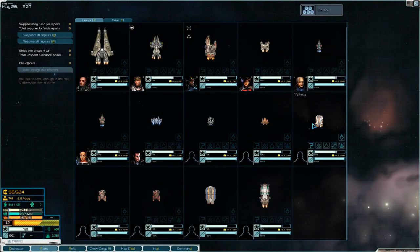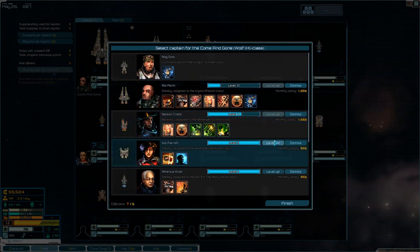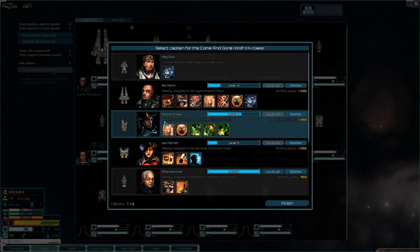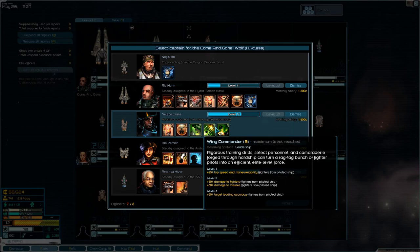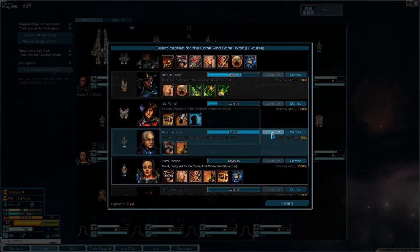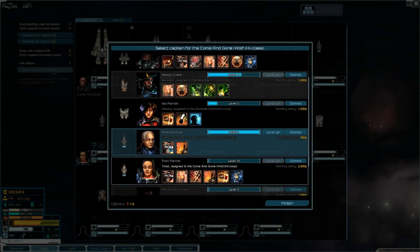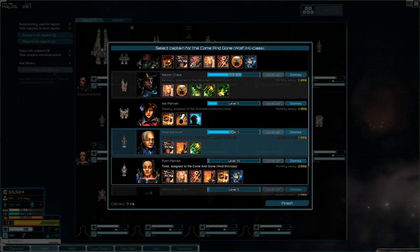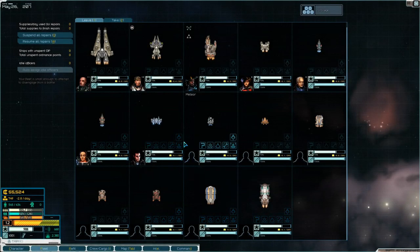Now you come up here. We're getting stronger. Let's just see — does anyone have level ups? Yes, someone does. Isis, you get helmsmanship. You get gunner implants. You're reckless — that is not a great combination with carrier command. You have a level up as well. You're steady — I think I'll spec you into fleet command as well.